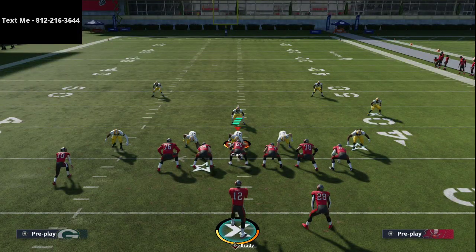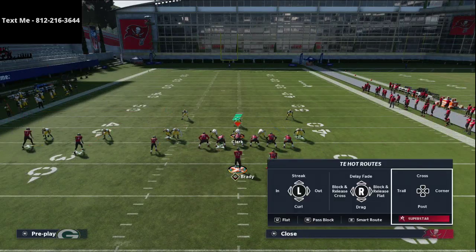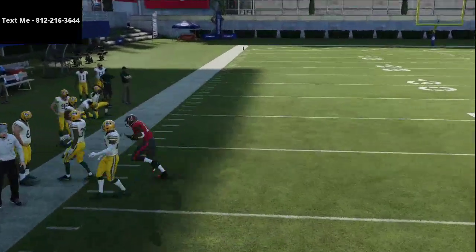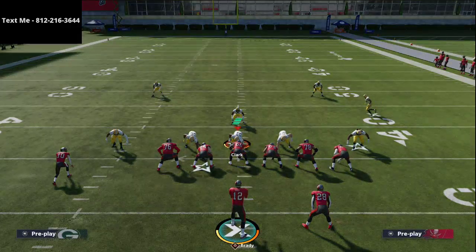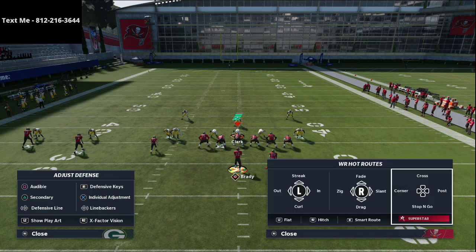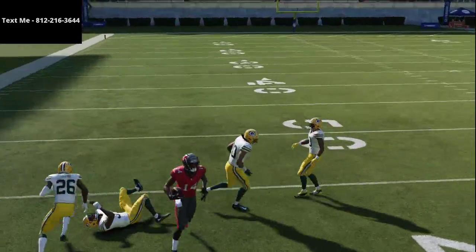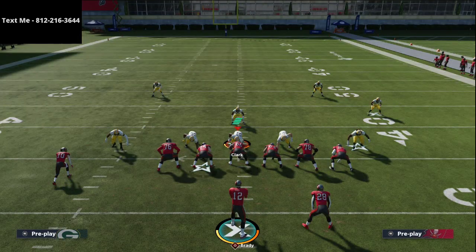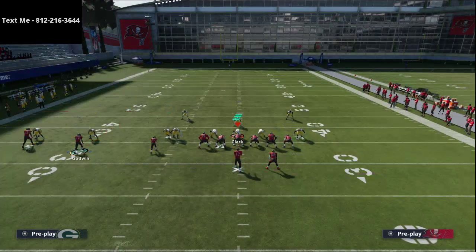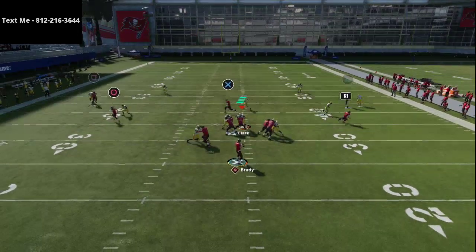Against man coverage — and a lot of people are running man this year — Chris Godwin will almost always beat man coverage to the outside. If they run the meta man-to-man with safeties in purple zones, you can lowball it, click on the receiver, and make a user catch. The second setup we run is actually a little better against man coverage — you'll see a dual crossing route concept with some man switches, but that dig route will be super consistent.